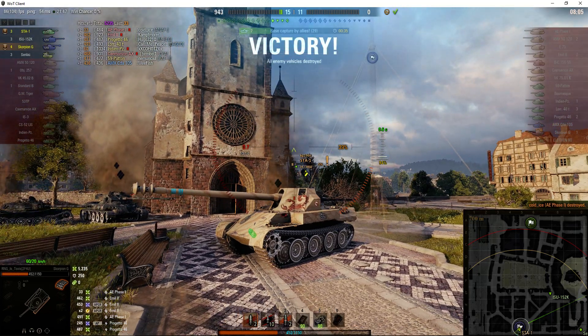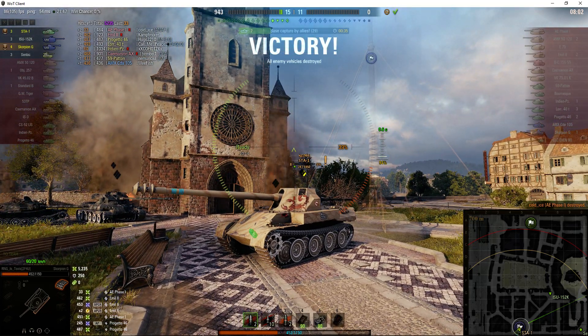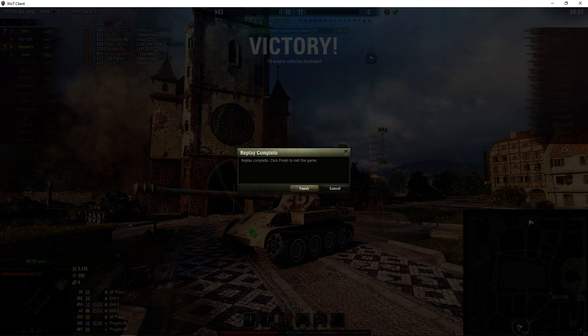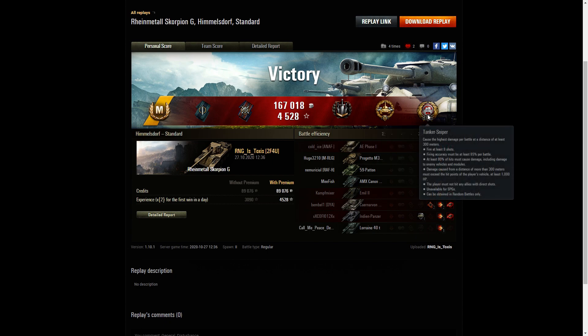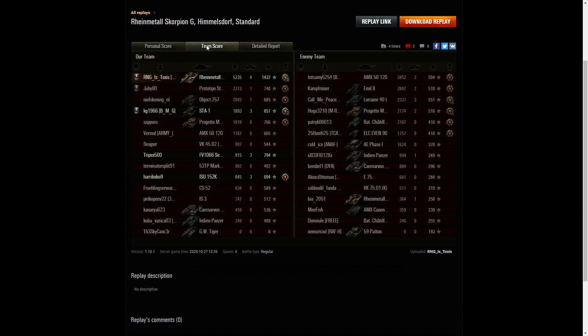Look at that glancing shot that hit the front of the vehicle and actually bounced off. Let's have a look at the end-of-battle stats. Ace Tanker for RNG Istoxys in the Rheinmetall Scorpion G. He managed to get a Fighter Badge for getting at least four kills — he got exactly four. Fire for Effect for doing more damage than his own vehicle's hit points. He got Brothers in Arms, having platooned with somebody who had at least three kills. He also got High Calibre for dealing the most damage in the game, and a Tank Sniper for doing the most damage at a range of 300 meters.